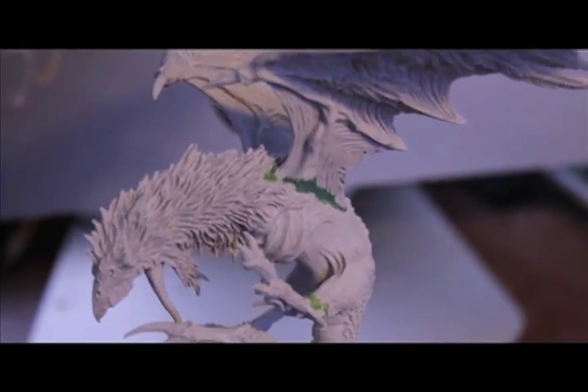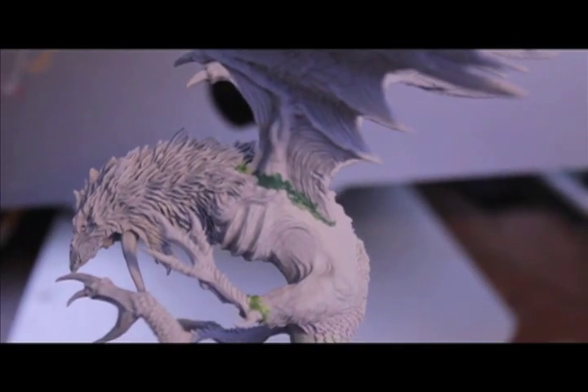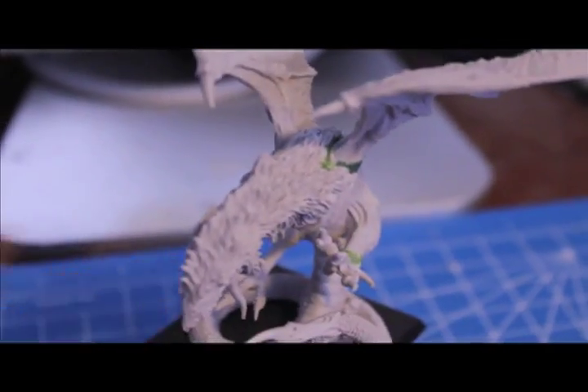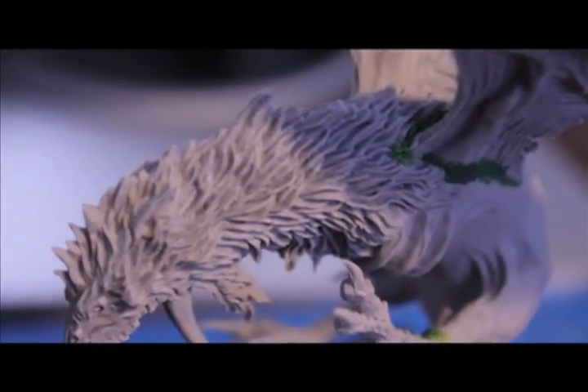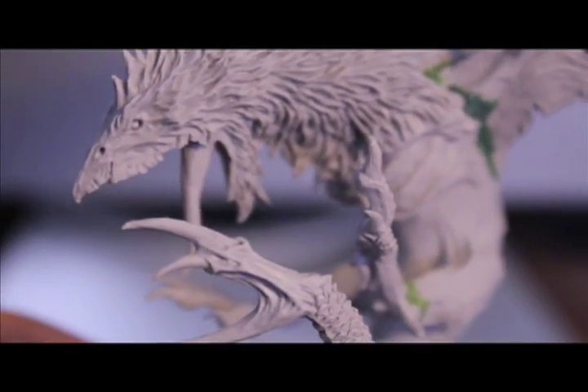I'm a novice at green stuff - I don't understand how to not make it sticky and get fingerprints on it. I've got tools but I'm just having a hard time. The ones by the wing I tried to green stuff to make it look like fur, but it's just such a mess. So I'm off to get him painted - cross your fingers everybody, we'll see you when we get back.